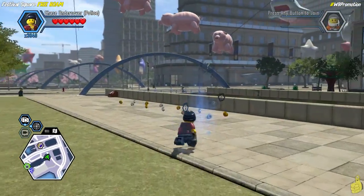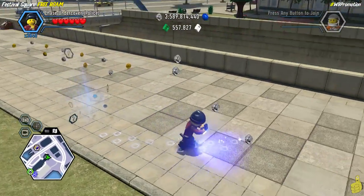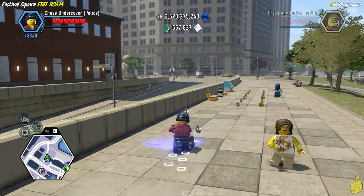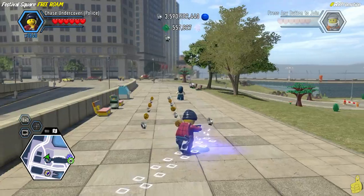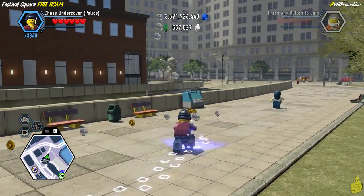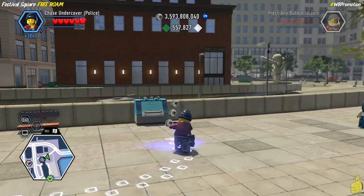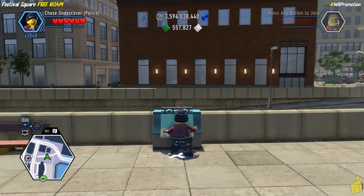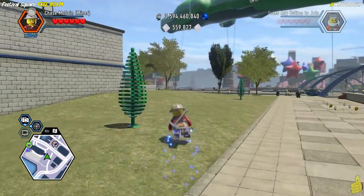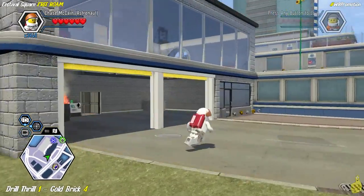Next up, we've got this Inspector Clouseau spot over here where we're going to pull out our tracker and follow it. I noticed there was an icebox — like a freezer — that we were heading toward, all the way on the left-hand side. I thought for sure that's where it was going. But it turns out I was wrong. However, that freezer down there actually had a super brick. So we'll collect that, and I want to show you a little secret here.